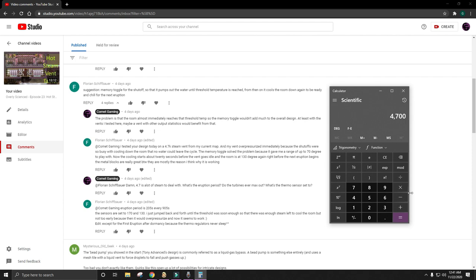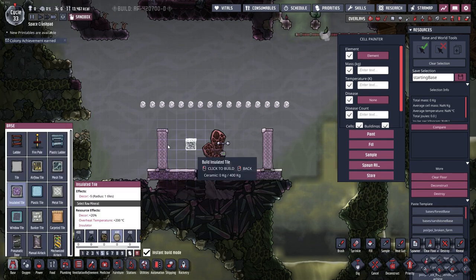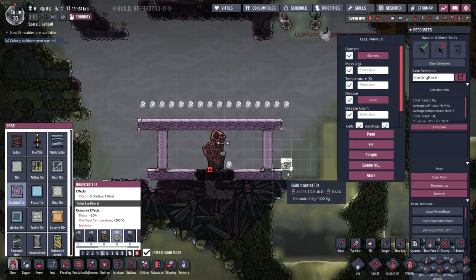4,700 minus 4,000 multiplied by the eruption period of 205, divided by 4,500, gives us a buffer room of 32. Divide that by the 10 blocks of width and that shows we need a room that is 3 blocks tall. And if we look here it's 3 blocks tall. I'm not counting the bottom tile here because that's going to be occupied by either super coolant or petroleum depending on which stage of the game you're in. So this room should be sufficient for this vent.